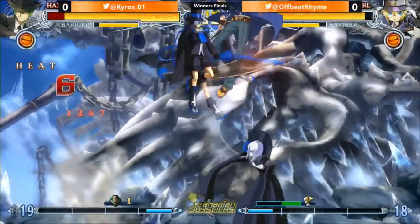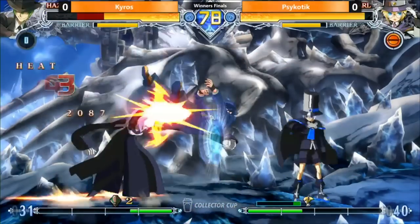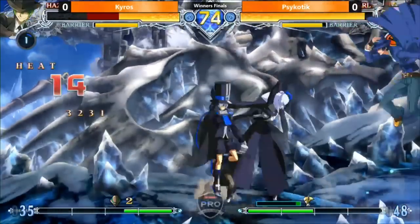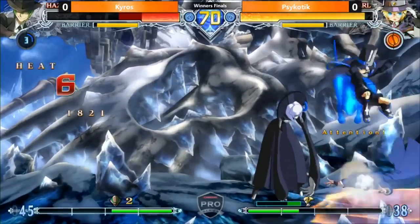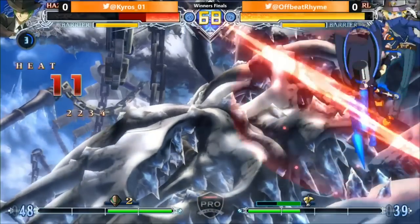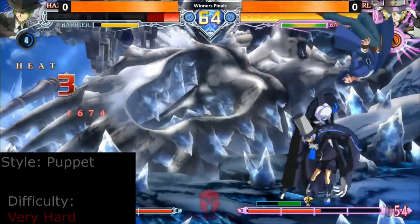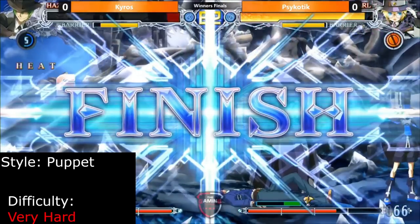Like Relius, Carl is a puppet character who excels at locking down the opponent. Unlike Relius, Carl has a deep focus on strong offense. Lows, overheads, looping unblockables, and constant lockdown make him one of the scariest characters in the game once he has the opponent cornered. He is also one of the hardest characters in the game, requiring negative edge special move inputs to run even his most basic game plan. Carl is recommended for players who want to focus on ending the round as soon as the opponent is cornered and love high execution.